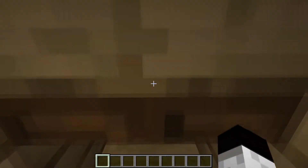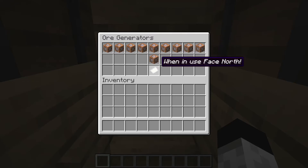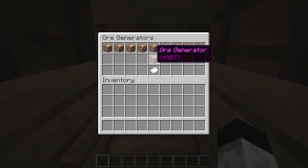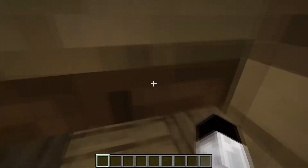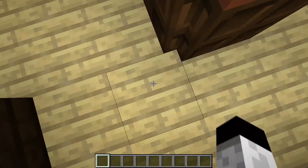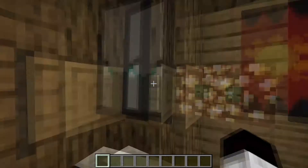Here is the ore generator — this will generate a five by five room of ore. It generates from coal all the way to ancient debris. I haven't added copper yet because I haven't had the time. If you right-click the sign you teleport right over here.